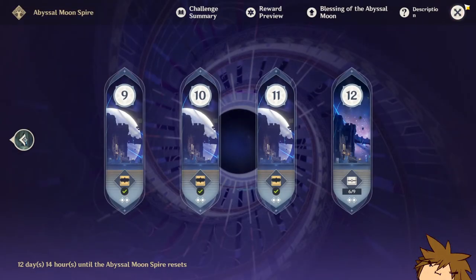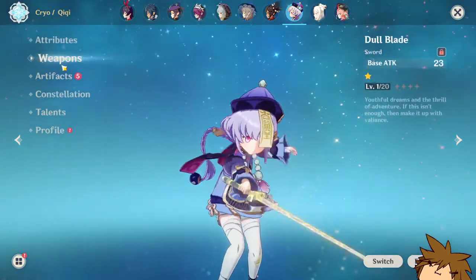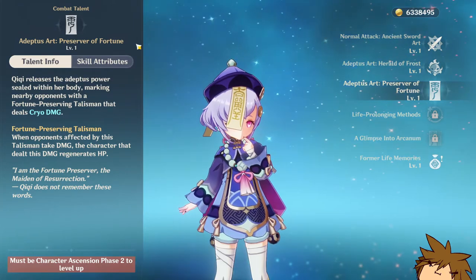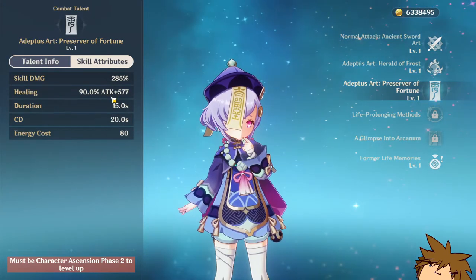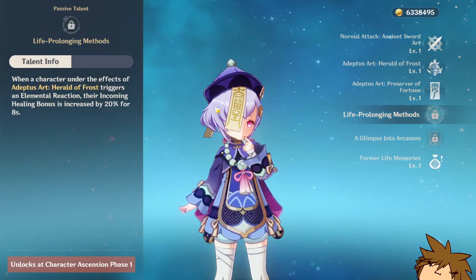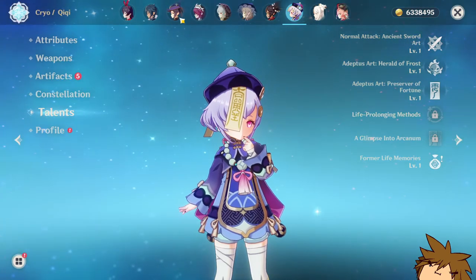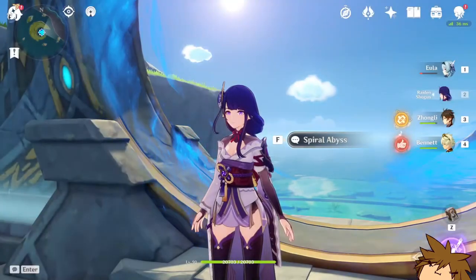But I'm saying there are a lot of options, and one that I think you guys might not be thinking about is Qiqi — you probably have her. I didn't use Qiqi myself and I do plan on leveling her up, but using Qiqi is going to help your healing by a lot. She has the same stat as Jean where you heal based on your attack. She also has a passive called Life-Prolonging Methods, which increases your healing bonus by 20% for 8 seconds if you trigger an elemental reaction — really strong. She's a really good healer and you probably have her on your roster, so you could just use Qiqi and be just fine.